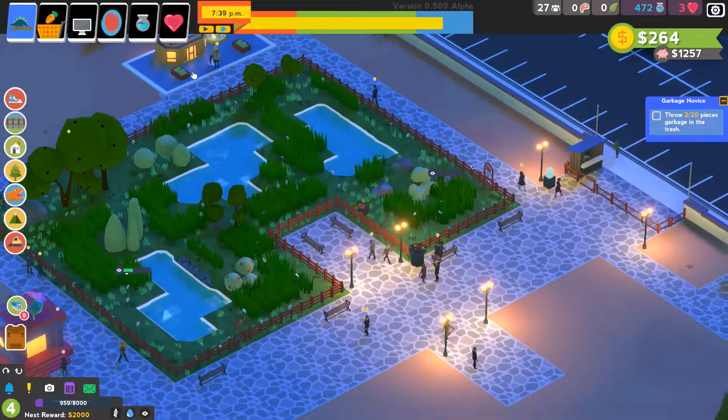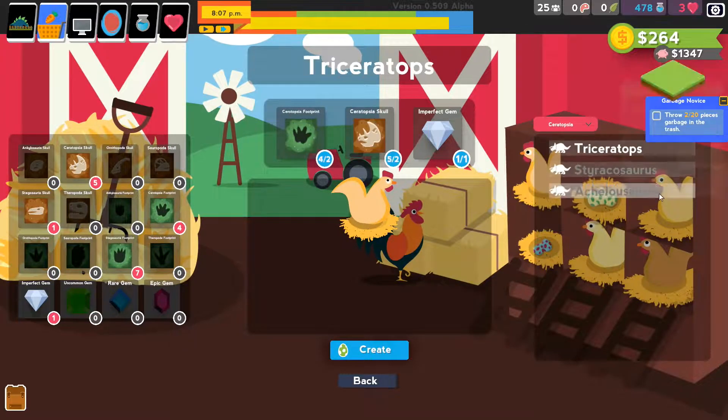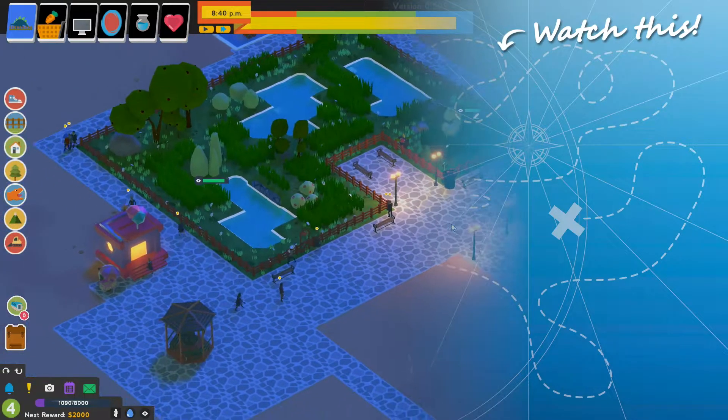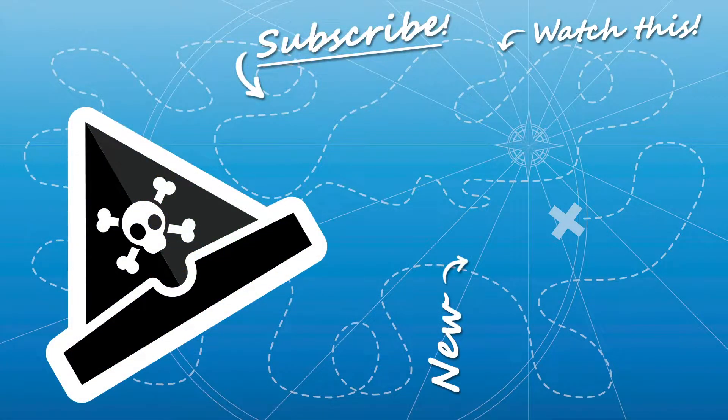I hope you'll come back in the next episode when I am going to be making a new dinosaur — we're going to go for a triceratops. We're going to have a little triceratops enclosure. I hope you'll join me. Until then, I've been TinyPirate. Thanks for watching. Good night.